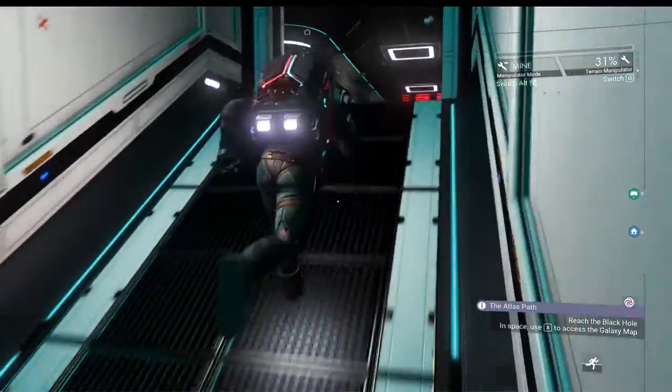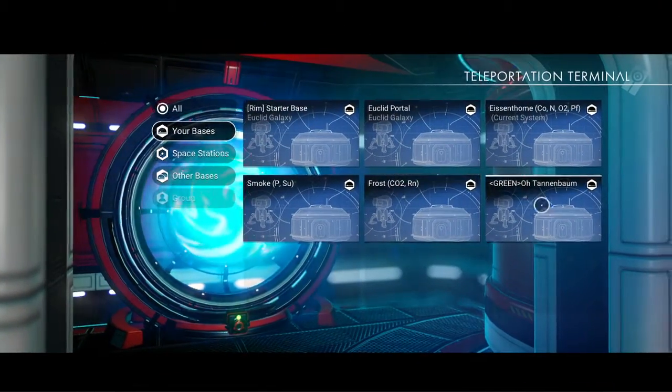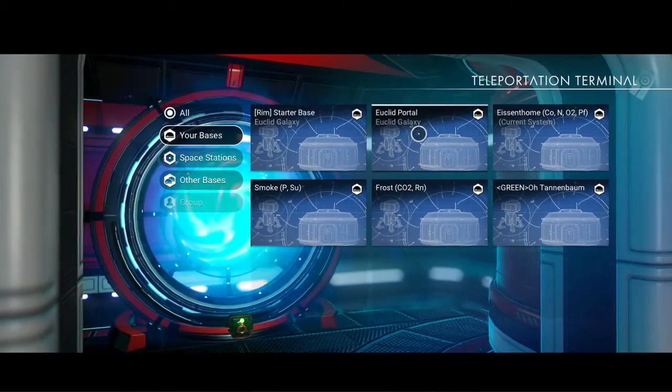Brace your ears for impact upon warping. But first we've got to find the base. Euclid portal — that's one we would like to go to, so we don't have to waste time flying from one side of the planet to the other. I wonder if I need to charge this portal or not. I definitely have the materials to charge it on me, so that's not a problem. Just a bit of an annoyance — I've already charged it at least once or twice. I haven't used any other portals in Euclid since, so I presume this one should still be charged.